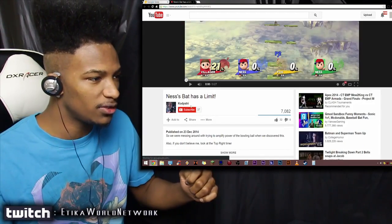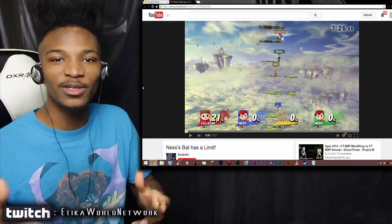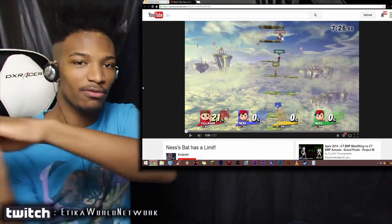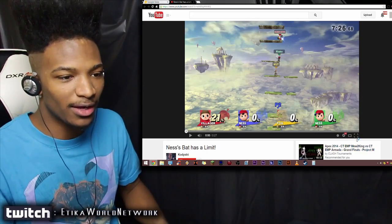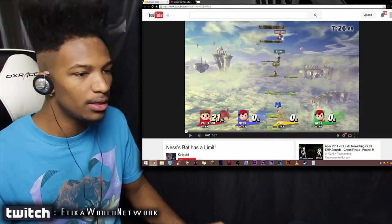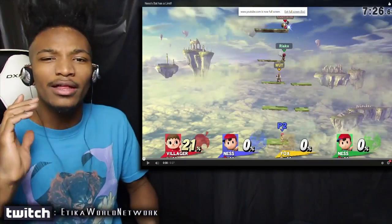Big shoutout to Cody Stree, who managed to do this test. The test basically involves the Villager dropping the bowling ball and Ness reflecting it back and forth between the two of them. There's also Fox in the video, so Cody was probably testing with anyone who has a reflection ability.